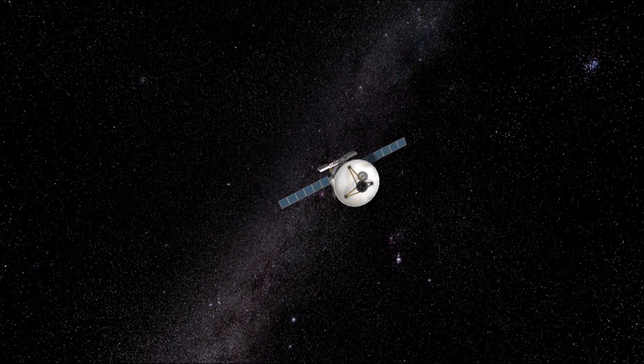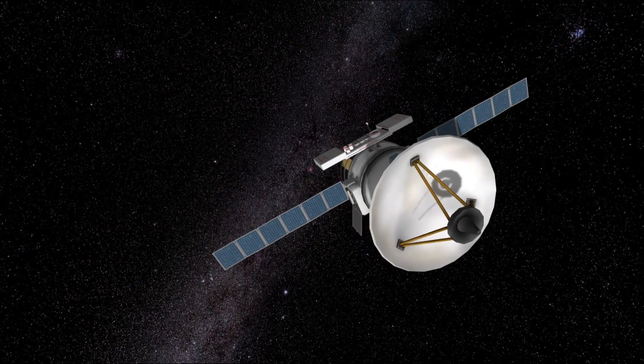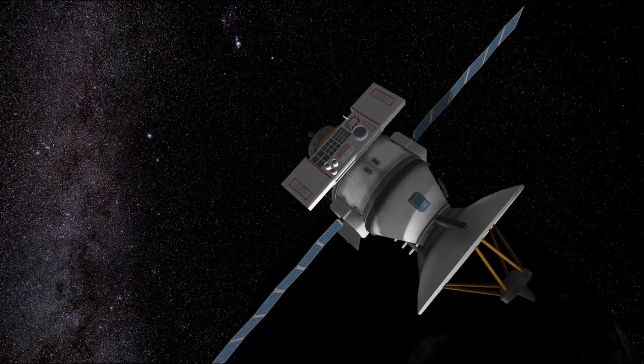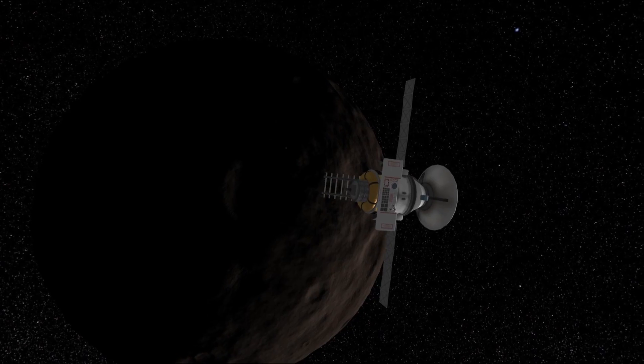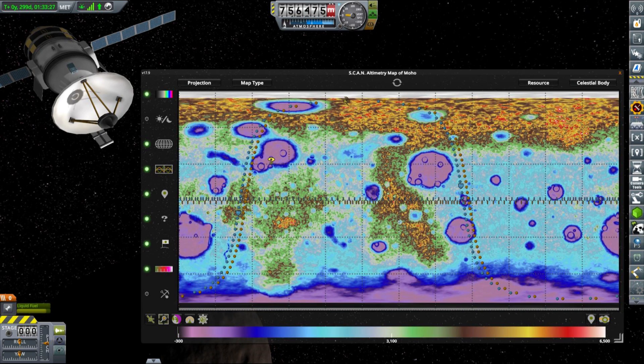Regarding missions around other planets, we have two scanning satellites at Moho — unfortunately no lander. Those satellites did a good job mapping Moho's surface and delivering information about surface features and biome distributions. The maps are currently visible on screen, and if you'd like them for yourself, let me know in the comments and I'll make them available in the video description.